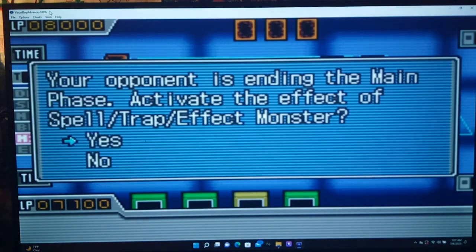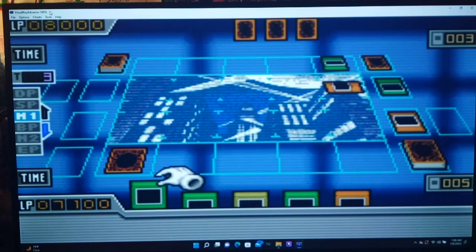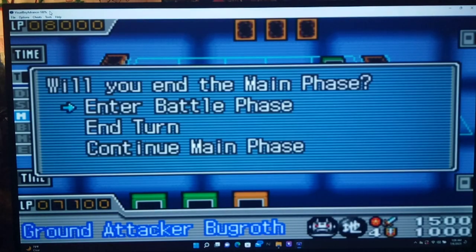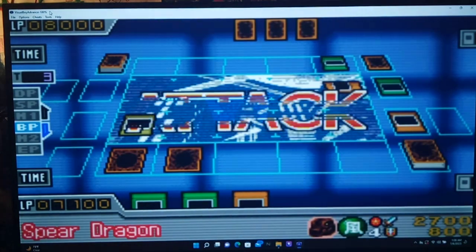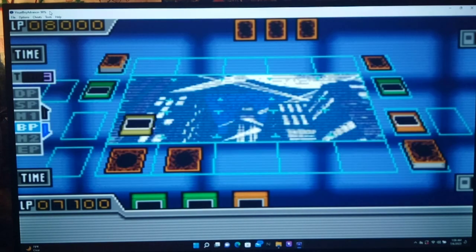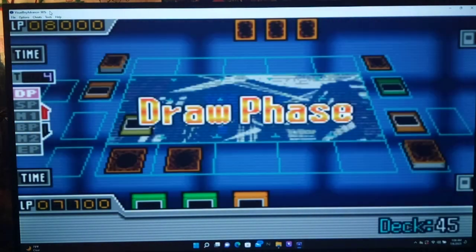Cannon Soldier — that's good. Since he does have Skyscraper out, let's set MST just in case. We'll go with good ol' Ground Attacker Bugroth. Go, Ground Attacker Bugroth — Hydro Cannon! Take out your Spear Dragon, Jayden. There we go. This game's pretty fun. Let's end the turn. Go ahead, Jayden — hopefully he doesn't fuse or anything.